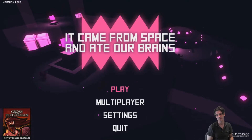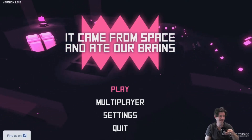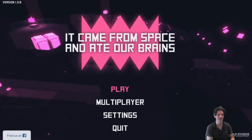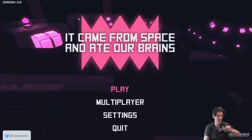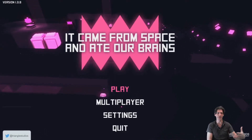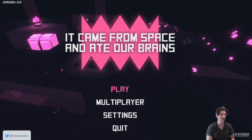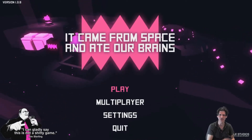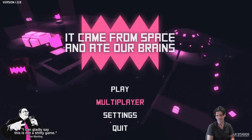Hey, Rob here and it's time for GPD Pocket Watch, where I show you great games you can play on your GPD Pocket. This week it's kind of creepy — it's 'It Came From Space and Ate Our Brains' by Triangle Studios. It came out back in 2015. It's an indie game, dual stick shooter. It shows up on sale pretty regularly so you might be able to get it for less than $10.